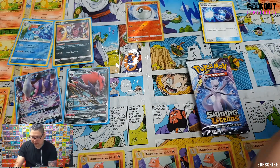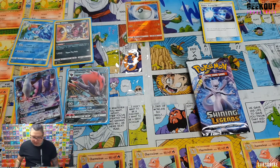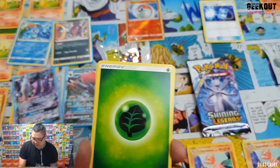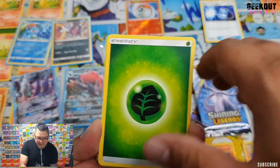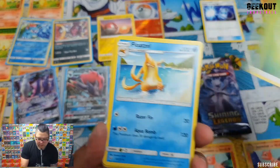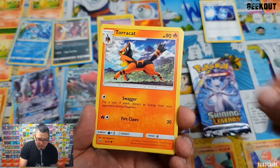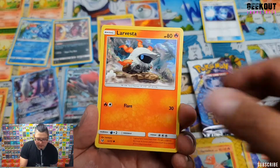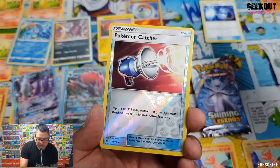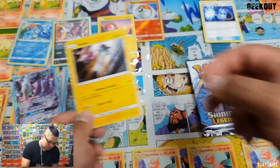I will give you this code. We have Grass Energy, Floatzel, Scraggy, Golurk, Tauros-Cat, Breloom, Larvesta, Litten, Croconaw, reverse foil Poké Catcher, and a Raikou for a holo.